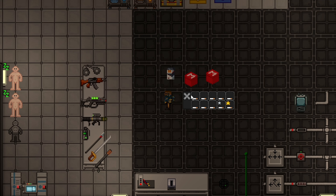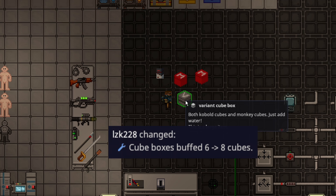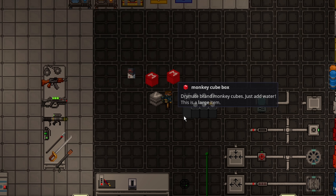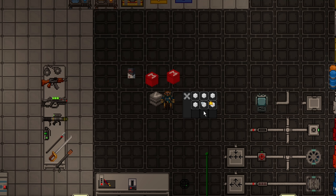Syndicate smokes now feature all 10 cigarettes, so that is a good bit more omnizine you could potentially use for your antics. Monkey boxes and variant cube boxes now have eight cubes in them instead of six, however this did not buff the syndicate cubes — there's still only six of those.